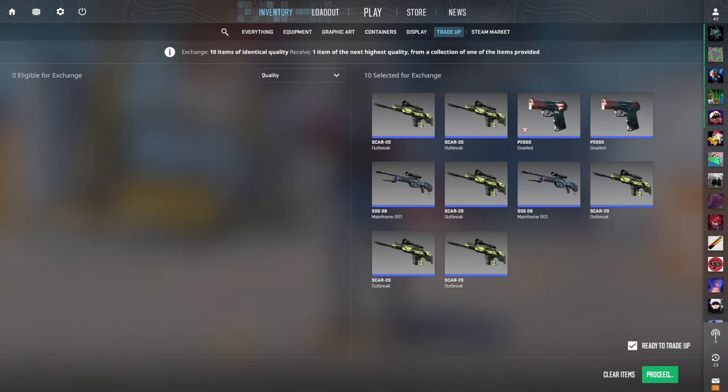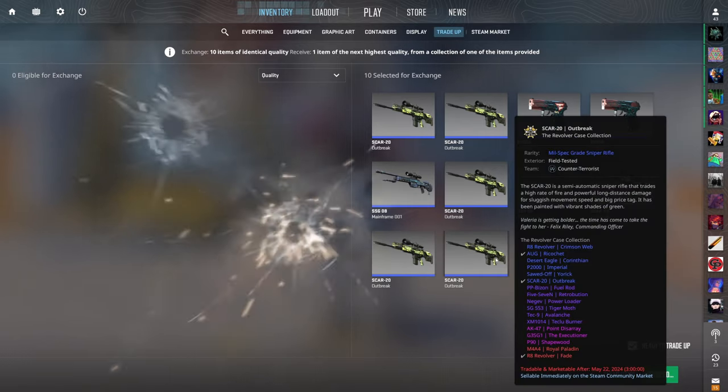The best option is the minimal wear Negev Power Loader at over $2 of profit. Come on, just show the Revolver collection — revolver, revolver, revolver!